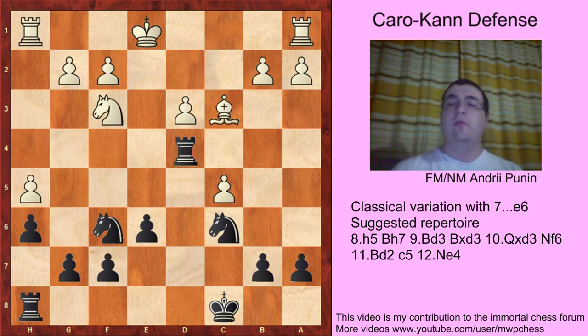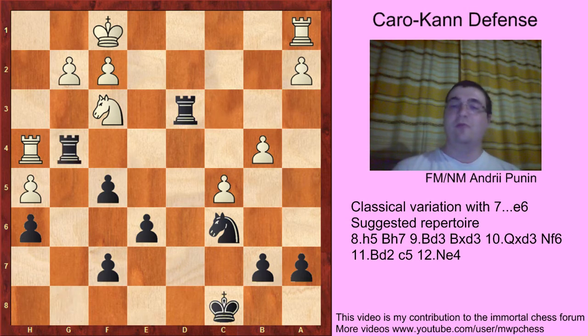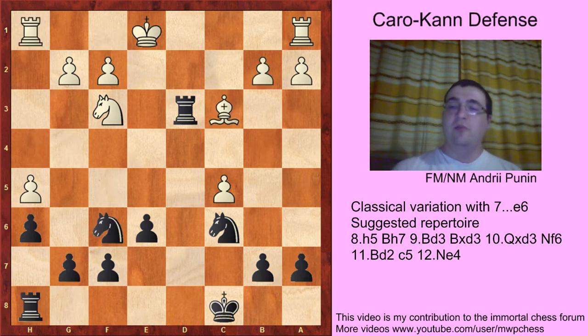Bc3, or Rd3, Bf6, gxf, Rh4, Rg8, Kf1, and here Black should have played f5. The idea of playing Rg4, b4, and Rg4 — so that Bxf6 move was just a bad move because White loses a pawn.